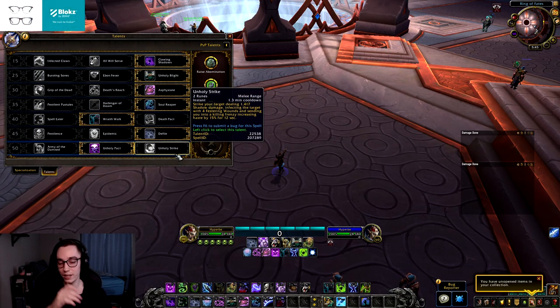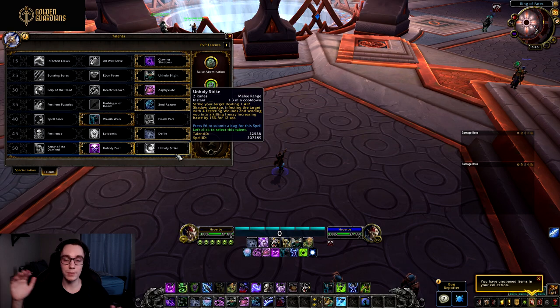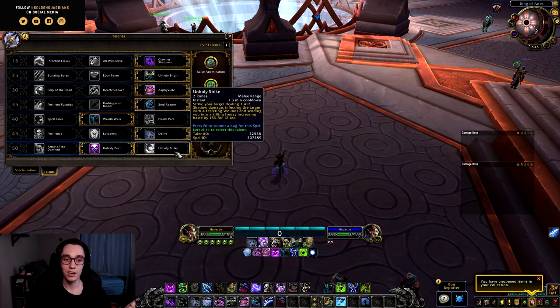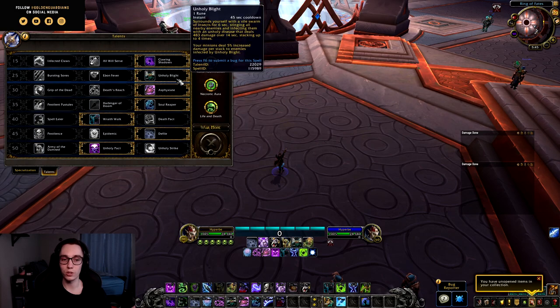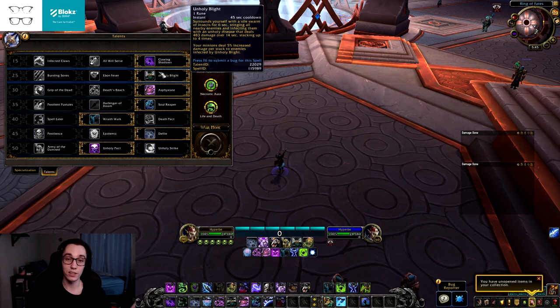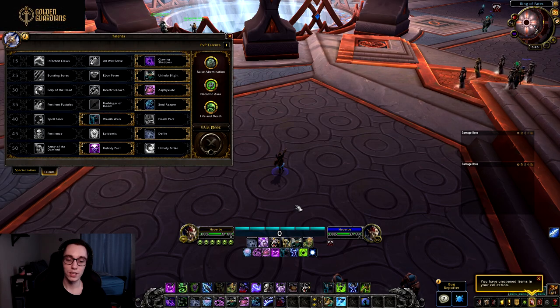My fear is that Unholy DK will be significantly rune-starved on opener. I haven't played with these changes yet, but my immediate concern is that with the Soul Reaper and Unholy Frenzy changes, combined with Unholy Blight — currently the best talent in that row — we're spending two, three, four runes on opener on abilities that are not Festering Strike, Outbreak, or Clawing Shadows. So on opener you're basically spending all your runes.